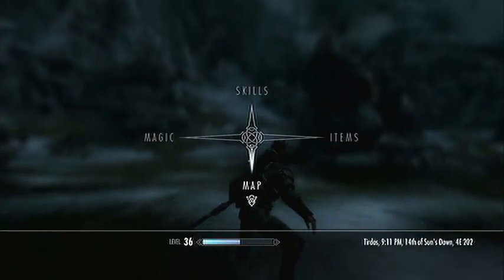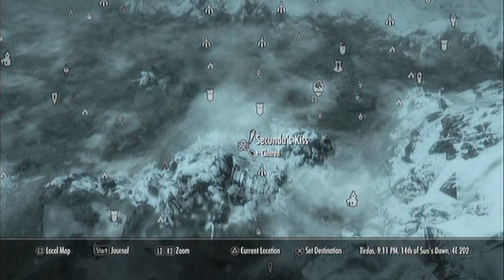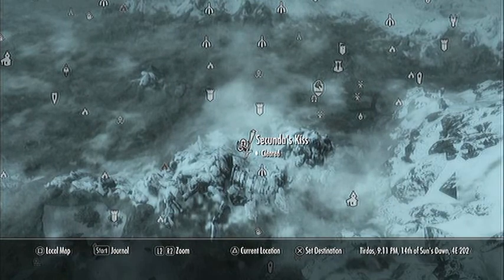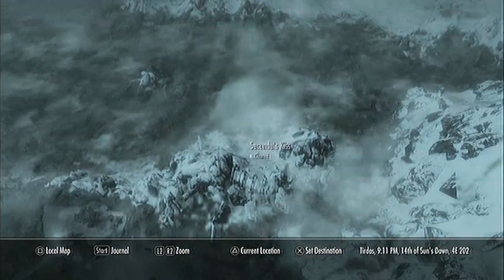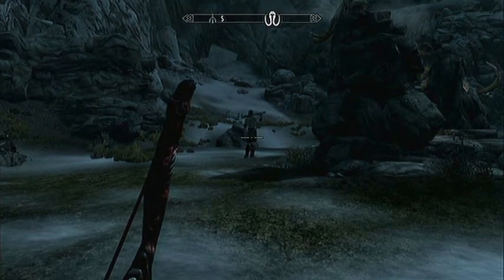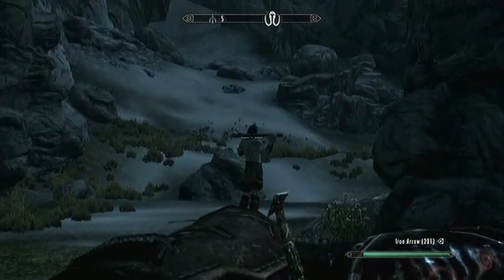What you're going to want to do is go to your map here and take a look. It's like southwest of Whiterun — there's Secunda's Kiss, and right north of it is the Western Watchtower, which you did go through in the main quest. You can see there's a giant here, and actually they hoard here, but I have killed some of them and they do respawn after a matter of days.